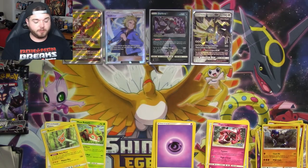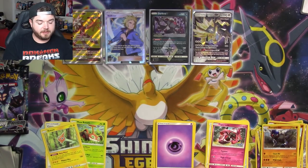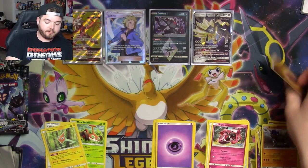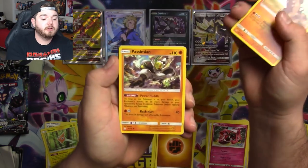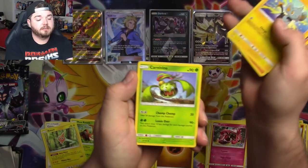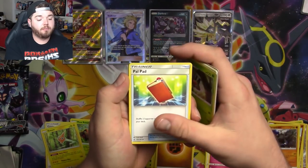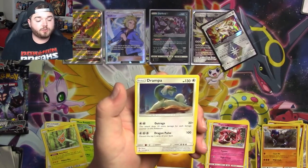I like it when things get switched up like that and people don't expect it. There's another white code — are we on to something? Got a Hippopotas, Passimian, Shinx, Carnivine, Murkrow, Yanmega, Palkia Pad, Skuntank, Solgaleo Prism, and a Drampa Dragon. Welcome buddy.